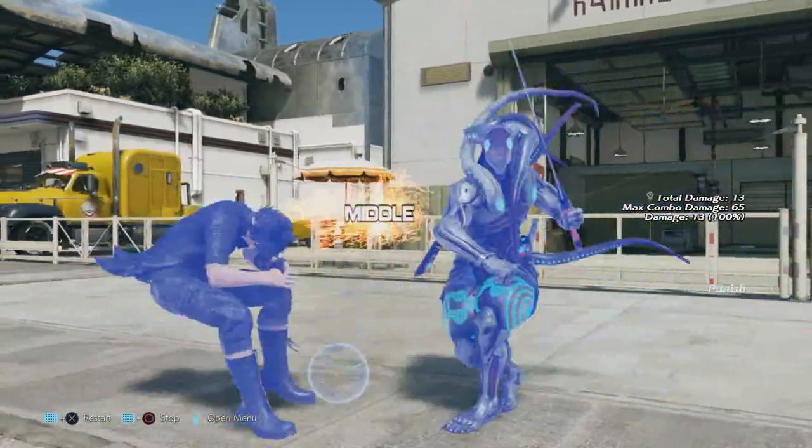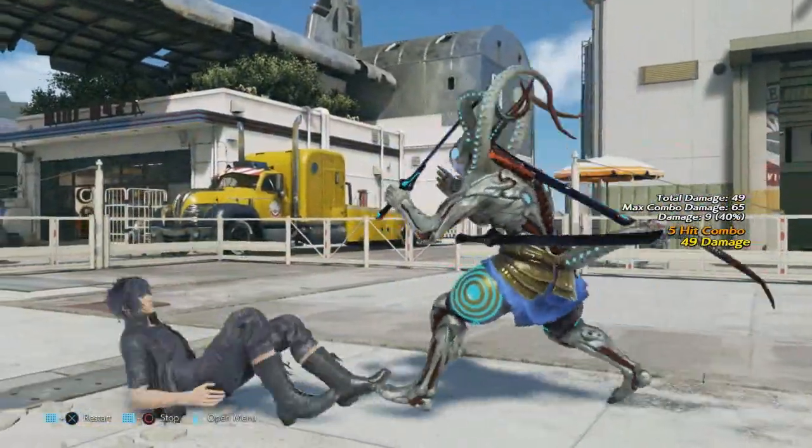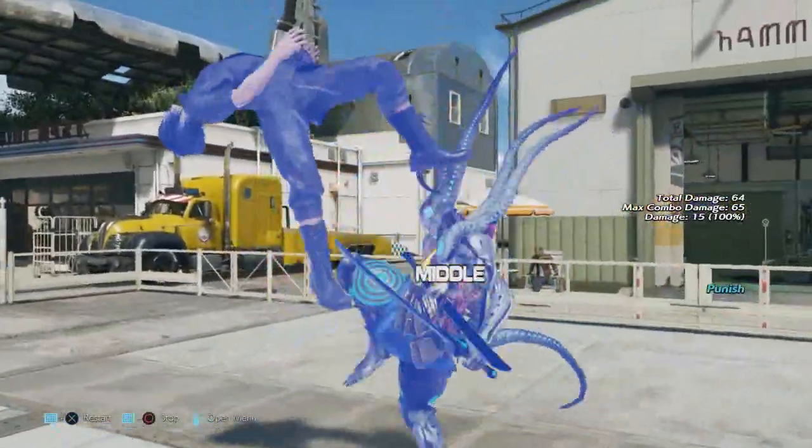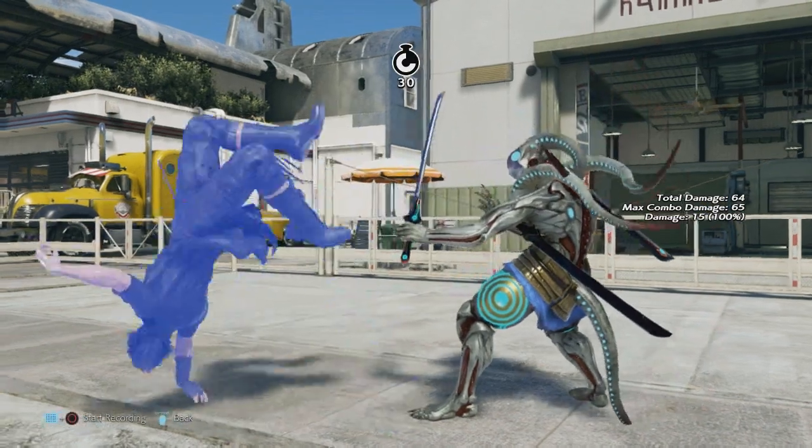The mixup is either 1, 3 plus 4, or not doing anything at all. You now have 8 more frames to make your opponent guess what move you're going to do — if you even do a move at all.